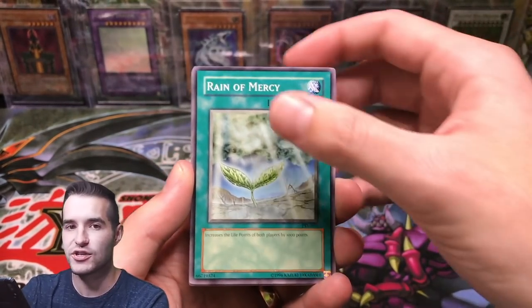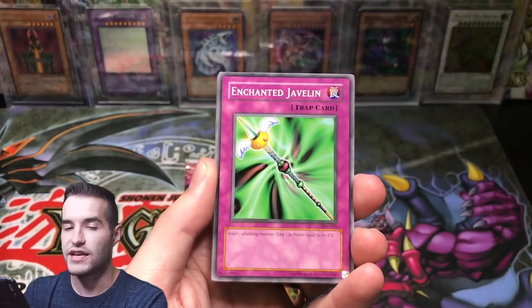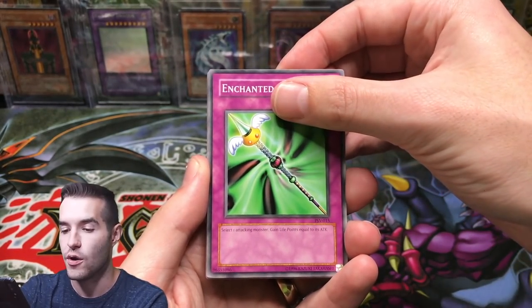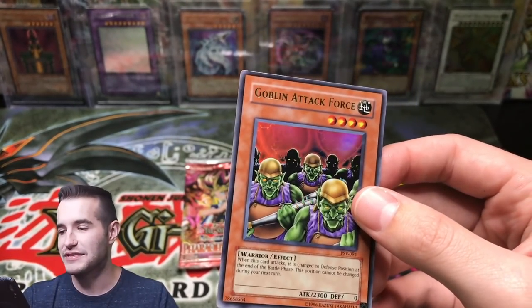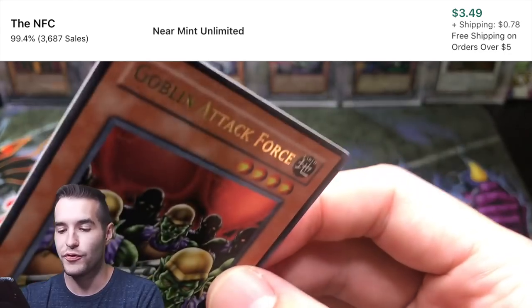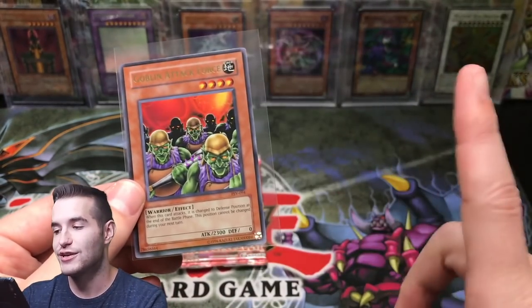Rain of Mercy. Jinzo. Buster Blader. Thousand Eyes Restrict - those are the goals, any of those are huge. Enchanted Javelin, let's get something good. Goblin Attack Force! Ultra Rare - I'll take it, I will take that, that is not that bad. We pulled this one out of my first edition Pharaoh's Servant Booster Box I opened last year - go check out that video.